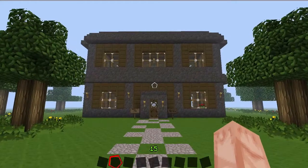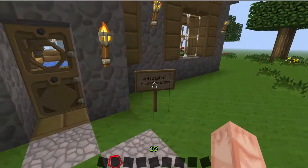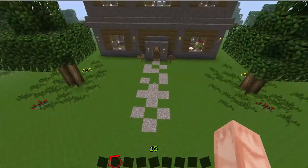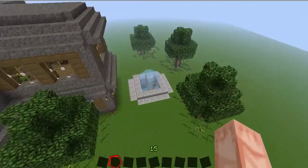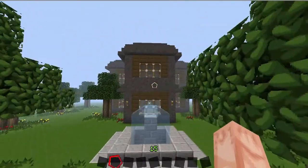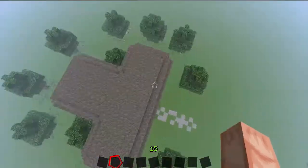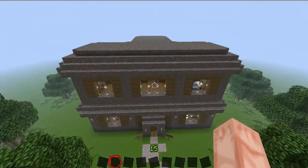With a bit of customization on my part — I give credit where credit is due — this is Sips and Sjin's second house with a bit of customization. We have a gravel path out front, a little garden, a bunch of trees around, and a nice little fountain out in the back. Their house is somewhat of a small T-shape, like a chubby T, and it's somewhat tall. Very nice.